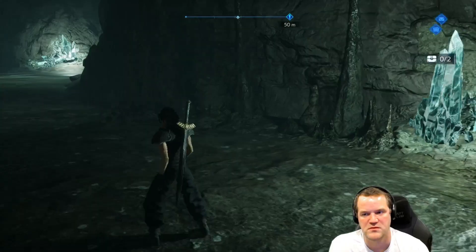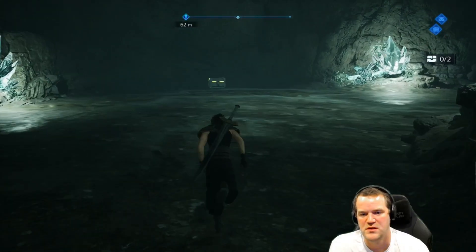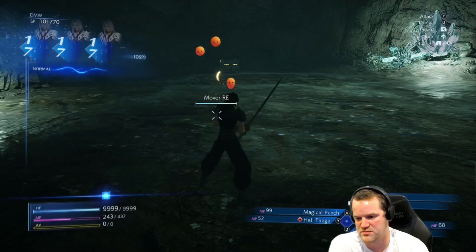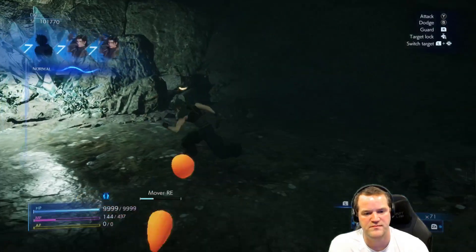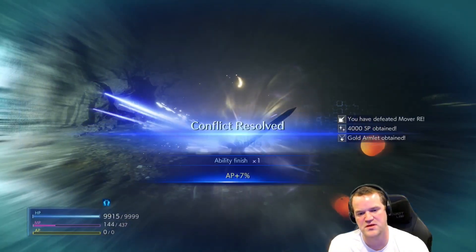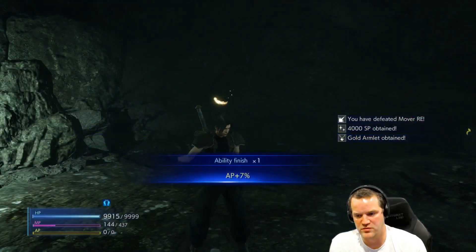There's that one right there. Is there one over here? I'm going to test it out on that guy, because magical punch is X. Oh sweet, so two magical punches, or I could equip to move it.